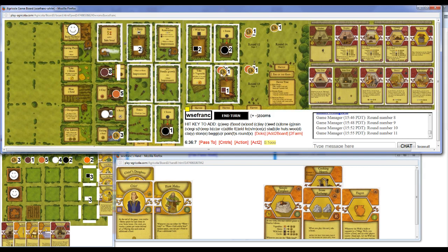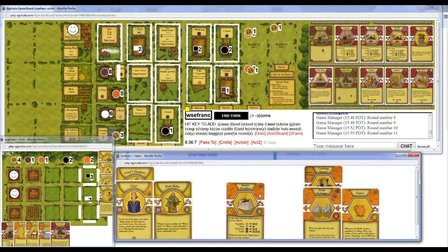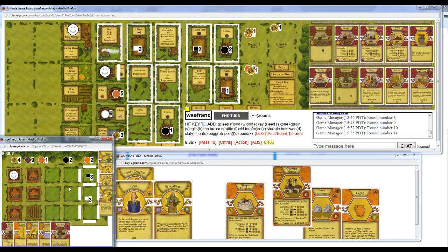So now here I can build two rooms for three Clay each and four Reed. And so then if I grow I'm going to need 10 food total — so four, and then one from Spindle, and then if I use Renovate Cooking Hearth I get three from the Hearth, three from a Boar. So that puts me at eight, and then I eat a Sheep is ten. So then my last action can be whatever I want it to be.